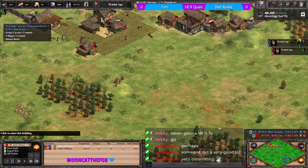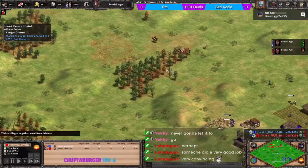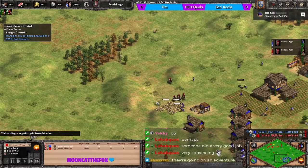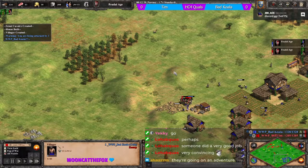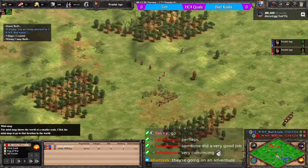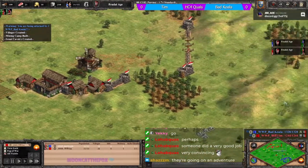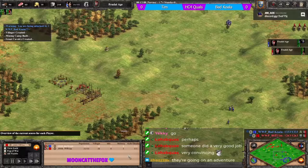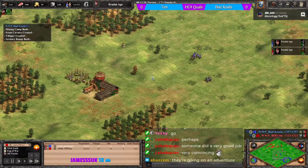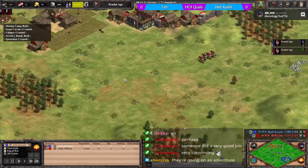Tim is going forward with some villagers and looks to be dropping a tower on the gold - he knows the vills are there. He gets one vill pick and manages to escape without losing any scouts. It's an archery range, presumably for a few skirmishers. It's a little risky going for it right in the center of the map - it doesn't do much defensively or aggressively. Koala looked like he was going across to see it but doesn't, so it remains unknown to him.